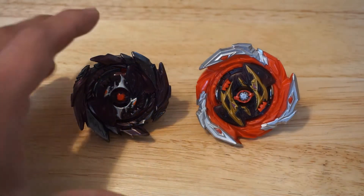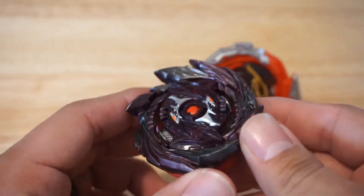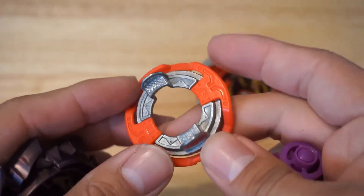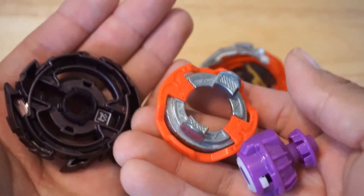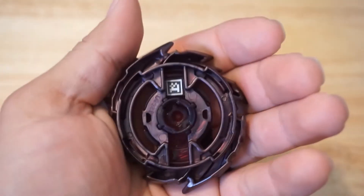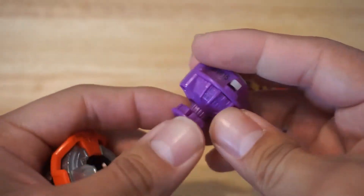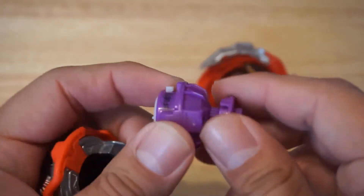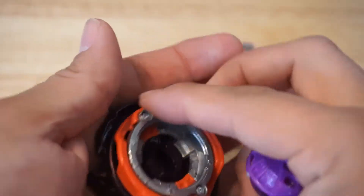Here they are outside the box. We got Satoum — like I said, the color scheme on this guy just makes him look straight up evil. Here's his forged disc with the frame around it; seems pretty cool, not as heavy as Super Hyperion but still looks great. Here is the code, and here is his performance tip — pretty cool, nothing much to it. It doesn't have the metal like Hyperion does, which is probably why it's not as heavy.